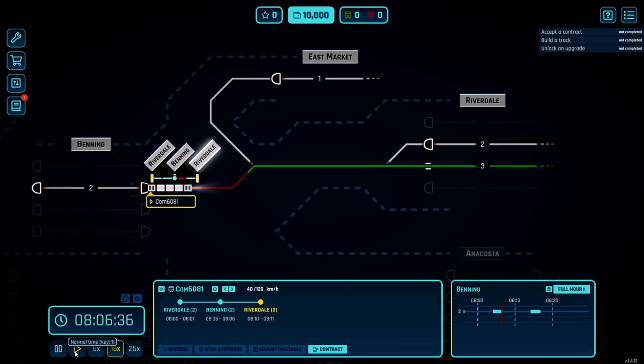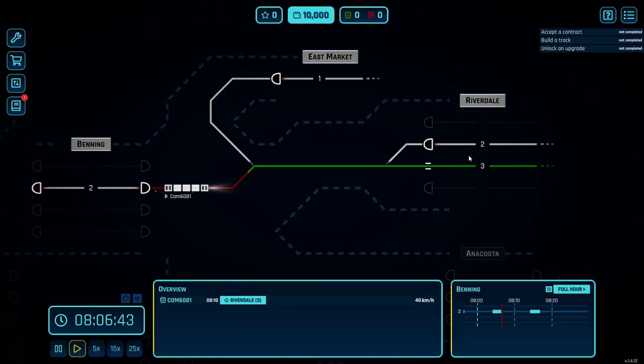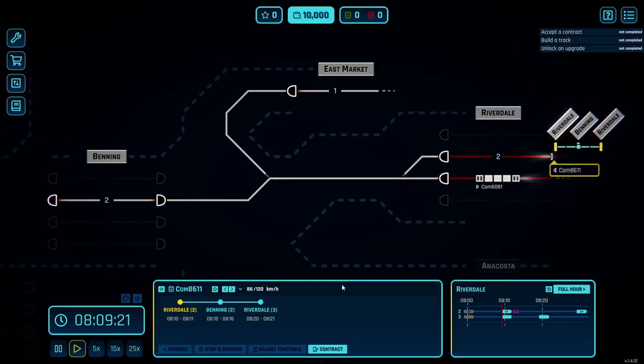So we reverse it — got a locomotive on both ends — but it needs to land on Riverdale 3 station, so we need to throw that switch and then we can line him back in to Riverdale. The fun of this game is that you get to build the tracks and the signals, and as you go you get to update your technology and add more trains. We'll just let this commuter train run its thing and wait for the next one to show up — and here it is right now. We have to bring him in on track 2.